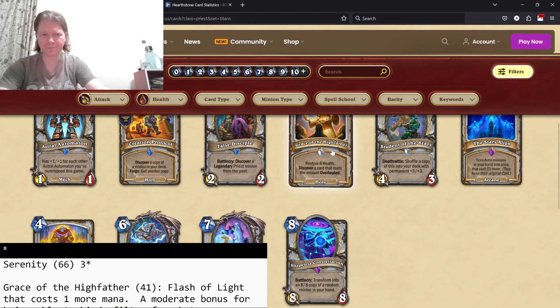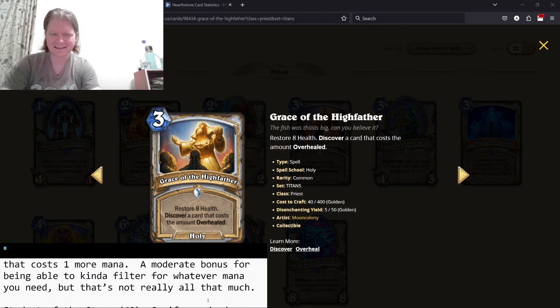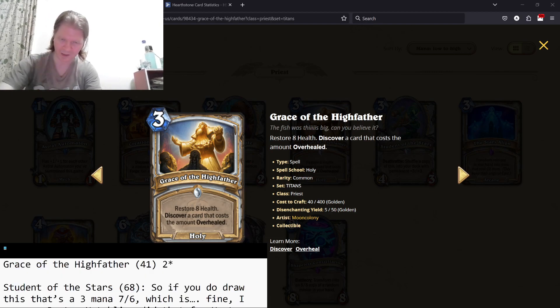Grace the Highfather — three mana, restore eight health, discover a card that costs the same amount as the overheal. Three mana discover a card is mediocre, and three mana restore eight health is mediocre. The fact that you can kind of choose your discover based on the overheal helps a little. Priest has some stuff where this will help, but ultimately I think it's a bad card — two stars, barely out of one-star territory.